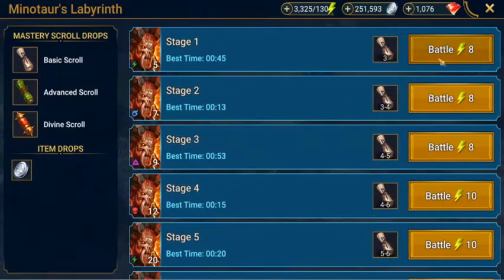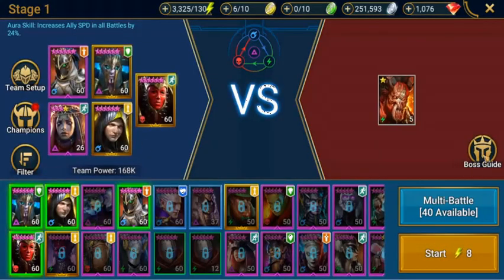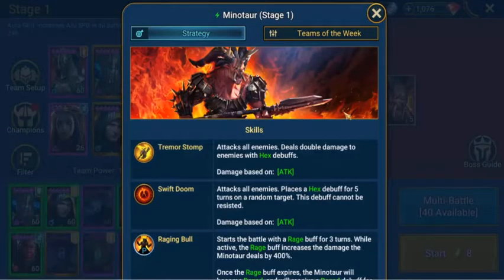About the Minotaur's Labyrinth — it's where you get scrolls and the scrolls are used on your champions. First we'll just talk about the Minotaur.